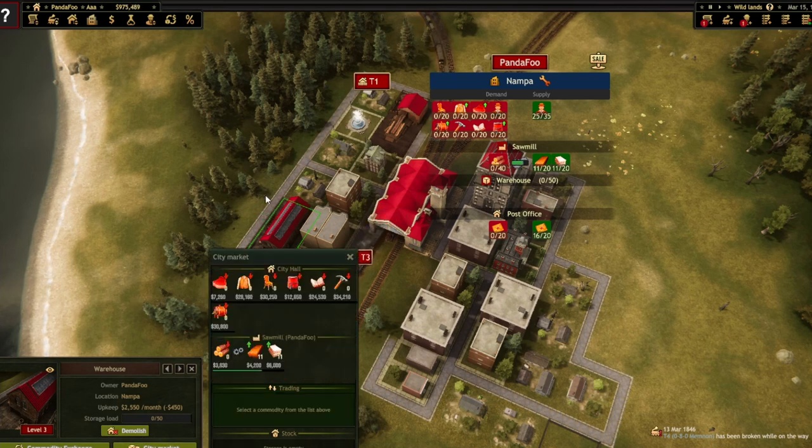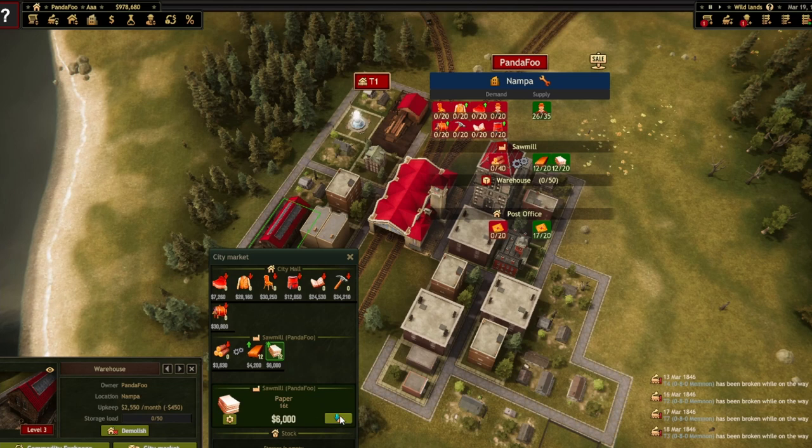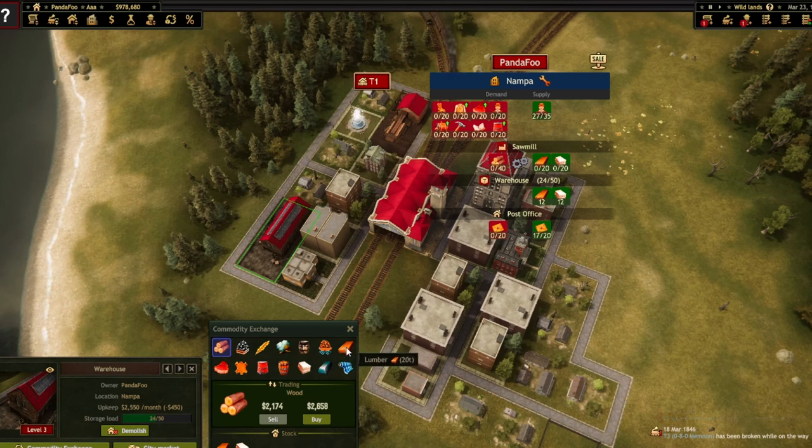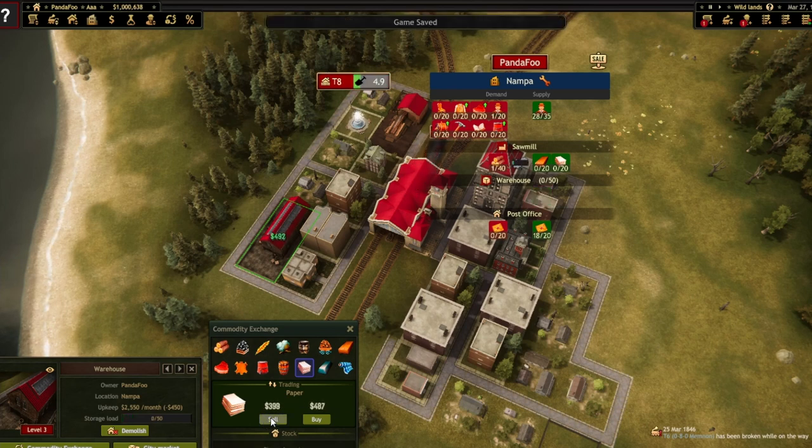In your city market, this applies to industry that you have built in that city. For example, I built a sawmill, so I have lumber and paper. If you click on these and then click this button, it's going to transfer each individual unit back into your warehouse. So come over to the commodity exchange, look for what we just put in — we put lumber in, there it is — turn around and sell the lumber off. You can see the number drops. Then we have paper, we come here and sell our paper off, and watch the number go up.